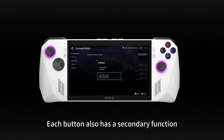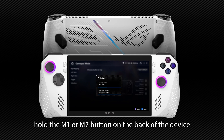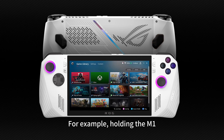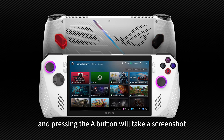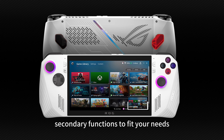Each button also has a secondary function. To invoke the secondary function, hold the M1 or M2 button on the back of the device and press the button in question. For example, holding M1 and pressing the A button will take a screenshot. You can also customize these secondary functions to fit your needs.